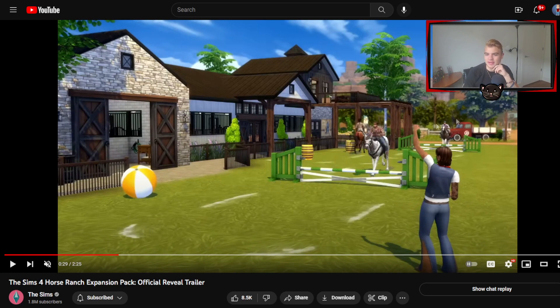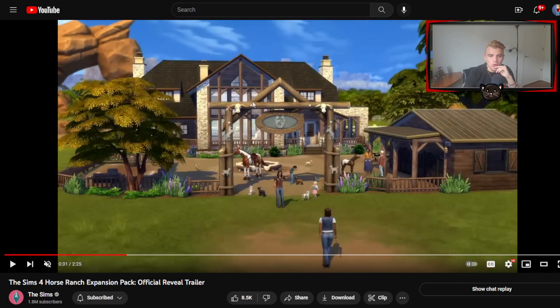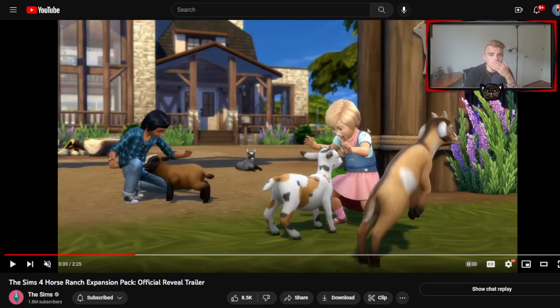This might be like a training facility. The expansion pack is called Horse Ranch, so we're going to be able to have a ranch with horses. Maybe this is somebody's ranch where you could practice. I am actually obsessed with this arch — that is really cool. Are we noticing those windows? Is that like a big glass wall window? That's really cool.